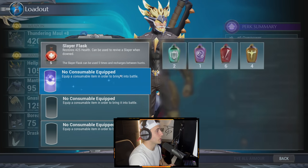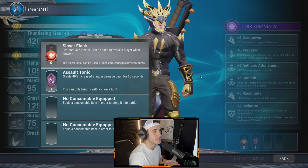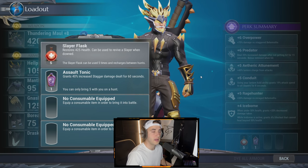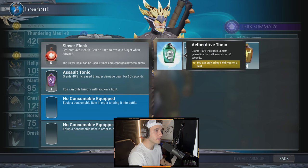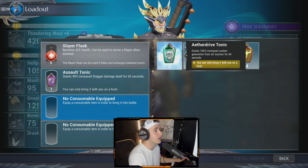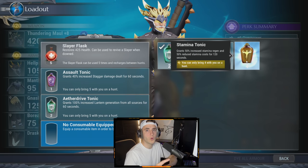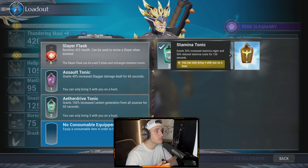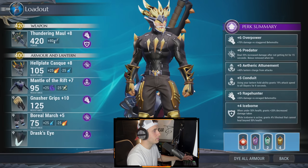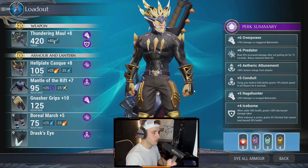For tonics: Assault Tonic for increased stagger damage. Ether Drive Tonic for 100% increased lantern regen, so we activate the Drask's Eye lantern over and over for that added 30 damage. For the third slot, use a Stamina Tonic if you're on hammer or axe — heavy weapons. If not, a Frenzy Tonic or something that increases attack speed. That's the Bumblebee build — pause the video if you want to screenshot it.